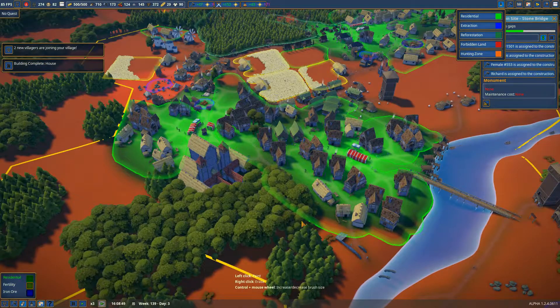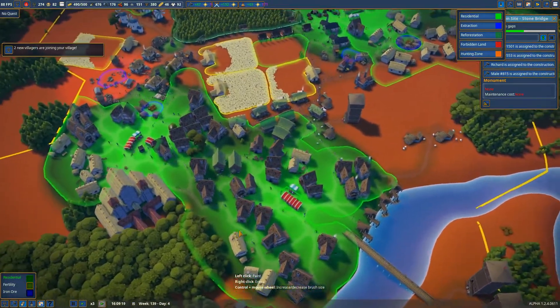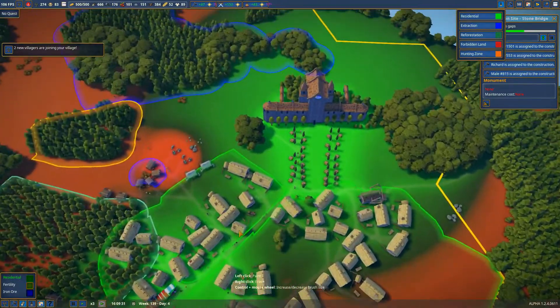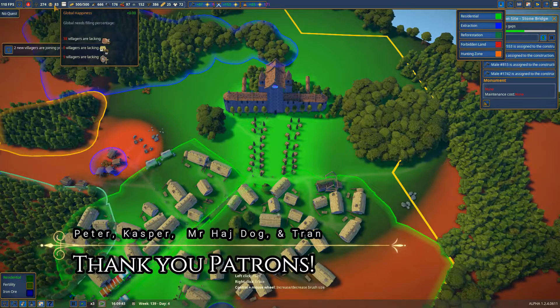Hello everyone, welcome back to Foundation. We have a desirability map lit up right now, really trying to figure out the best place to put some of our citizens, because we have a few of them saying that they still are lacking housing.